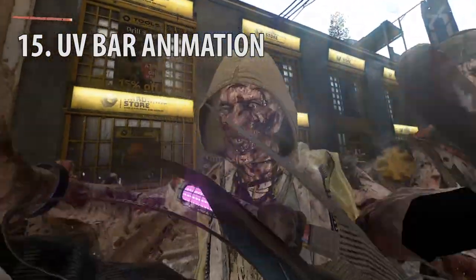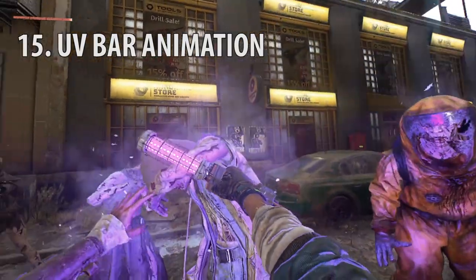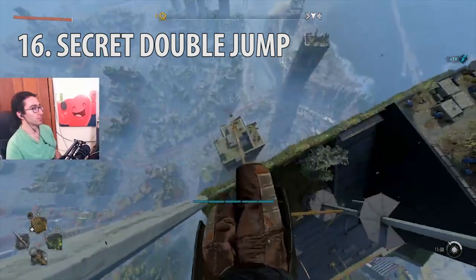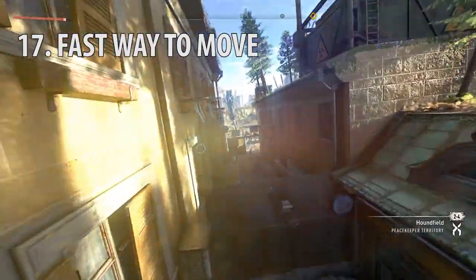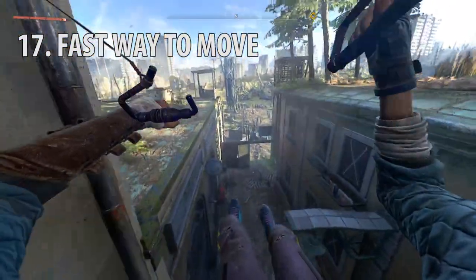If your UV bar is somewhere in your weapon wheel, press L2 when a bar grabs you to activate the UV bar animation. You can double jump anywhere by spamming the crouch button and pressing jump. A fast way to move around is to double tap the grapple hook to get off the ground, open your paraglider, and then use the boost once you have it upgraded.